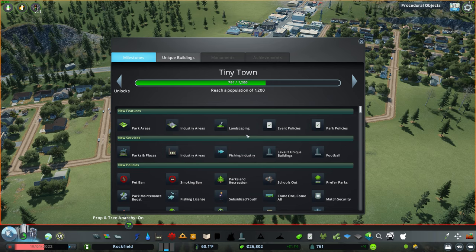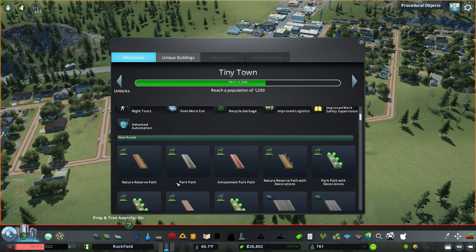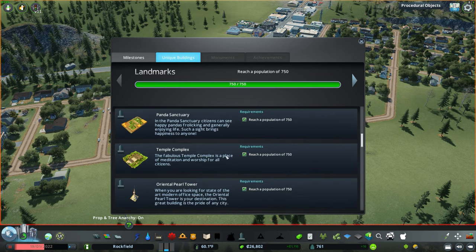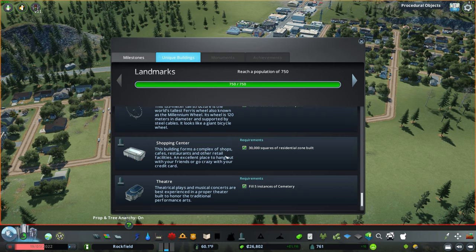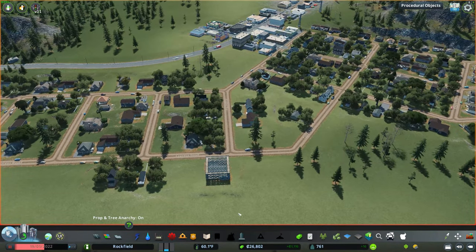The 750 milestone gave us park areas, industry areas, landscaping, policies, parks and plazas level two, unique buildings, football, fishing, and more. There are some unique buildings unlocked but I'm not a huge fan of most of them, so we probably won't use much of those. Let's take a look at policies.